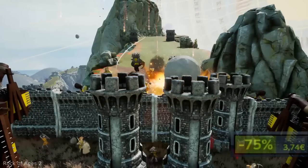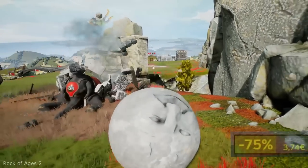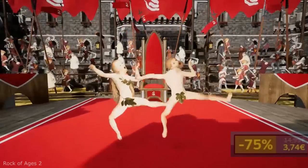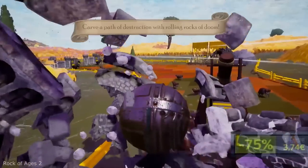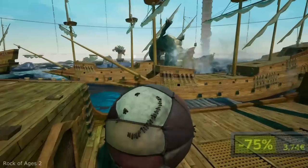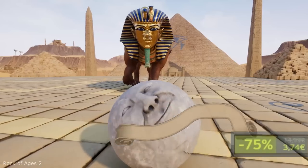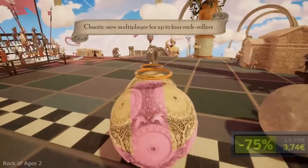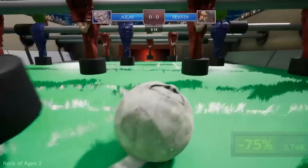Rock of Ages 2 can be played as a single player game, but it also cranks up the emphasis on chaotic multiplayer for up to 4 players. New time periods, improved graphics, physics and destructibility powered by Unreal Engine 4. Here you will have various levels inspired by the greatest art periods in history — from the Egyptians, late gothic era, early renaissance and surrealist movement — and all of them will carve a path of destruction with their rolling rocks of doom. Positive reviews on Steam are stuck around 90 percent, so the price is more than right.